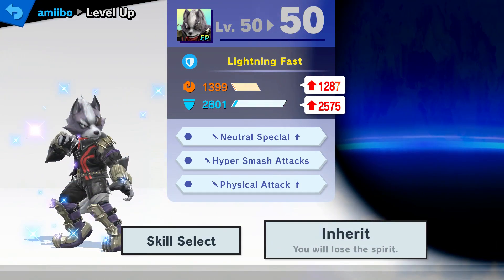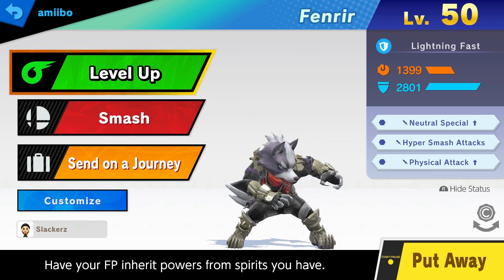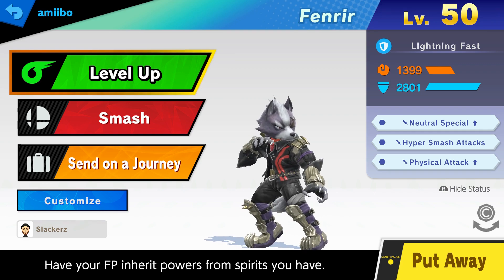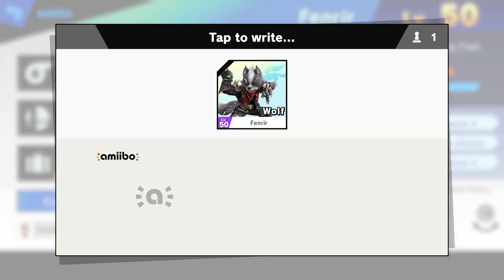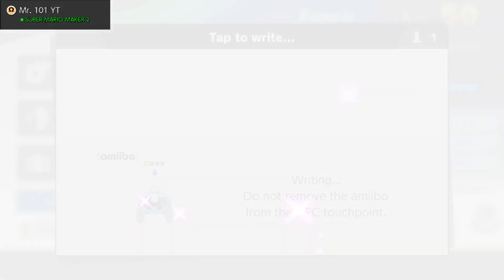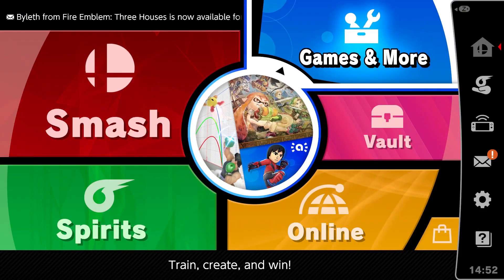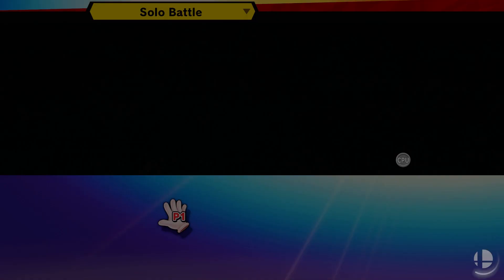There's his final stat line: Lightning Fast defensively, which is interesting - 1399 attack, 2801 defense. Still got the same support spirits obviously. We got to save him. We'll do one or two mirror matches to see how he turned out. Wolf versus Wolf - this should be tough. Lightning Fast personality is one of the tougher ones to obtain. Their idea is to overwhelm the opponent with a bunch of attacks.